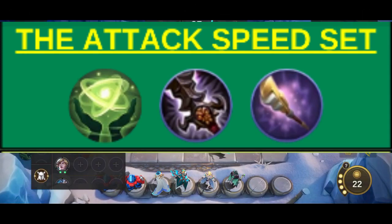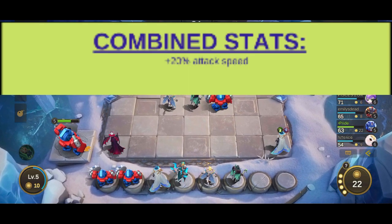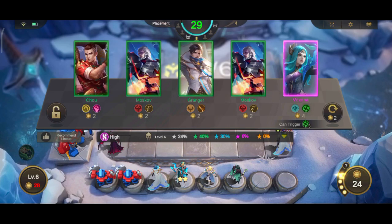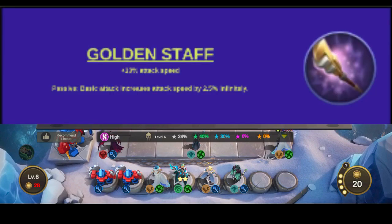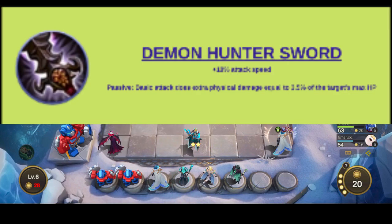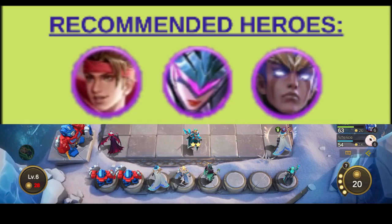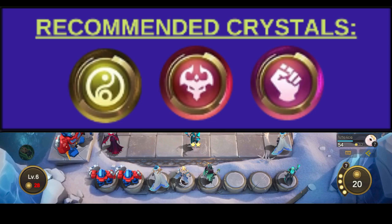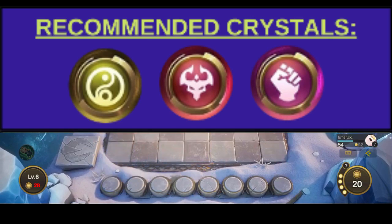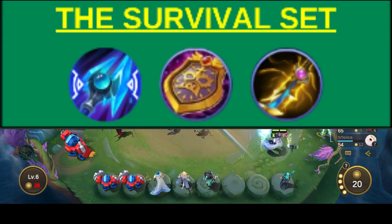Number one: the Attack Speed Set. This set uses two items — the Demon Hunter Sword and the Golden Staff — which have a combined base stat of plus 20 attack speed. The Golden Staff has the passive ability of basic attacks increasing attack speed indefinitely. Adding the Demon Hunter Sword, whose passive makes basic attacks do extra damage based on the target's max HP, further increases DPS. Equipping this set on Claude — especially with the Wrestler Crystal — would make him virtually unbeatable. The same applies to Mia or SMG Beatrix.